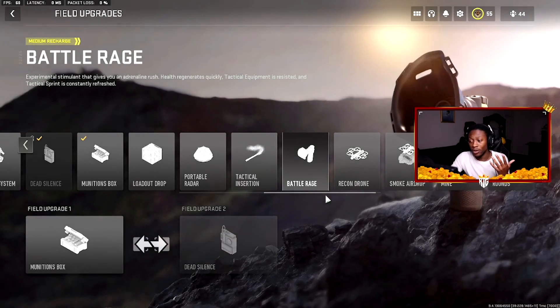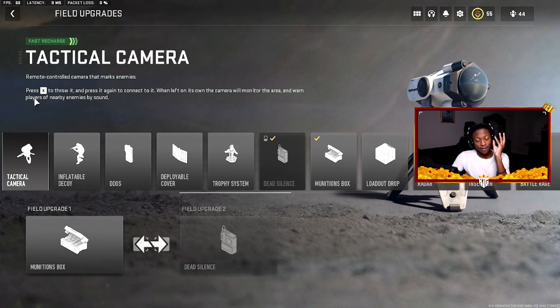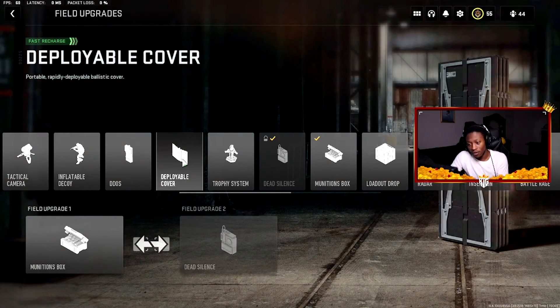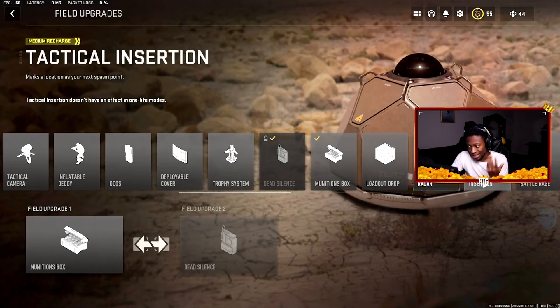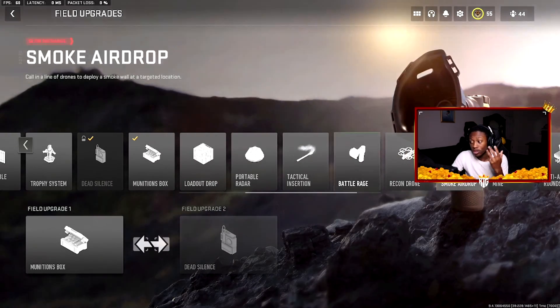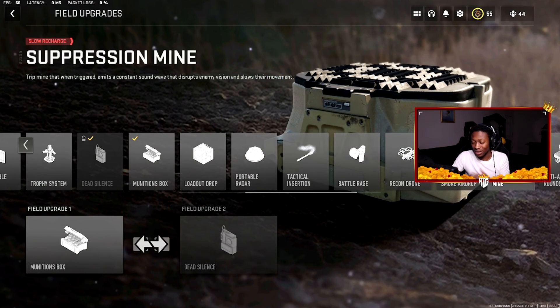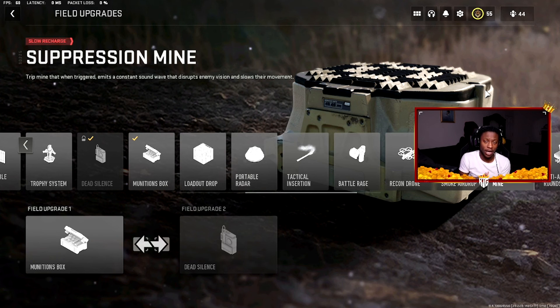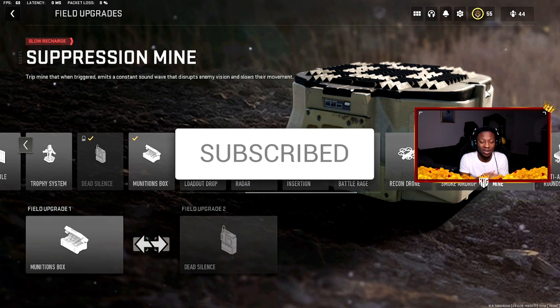Let's go over the list one more time — the best field upgrades in Call of Duty Modern Warfare 2: Tactical Camera, Deployable Cover, Trophy System, Dead Silence, Munitions Box, Portable Radar, Tactical Insurgent, Battle Rage, Smoke Airdrop, and Suppression Mine. Those are the best field upgrades to help you achieve greatness in MW2 multiplayer. If you enjoyed today's video, please drop a like, comment, and subscribe. Turn on post notifications so you don't miss a video. Stay blessed, stay great — I'll see you boys in the next one.